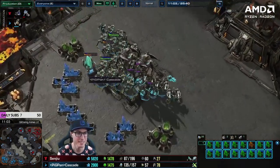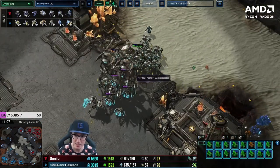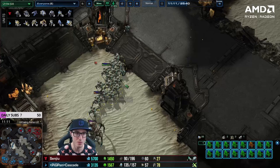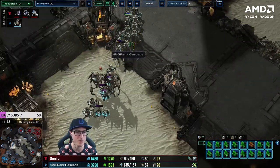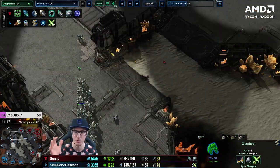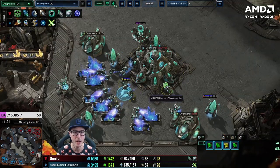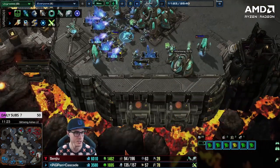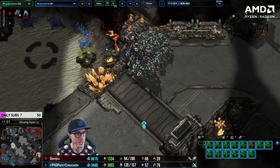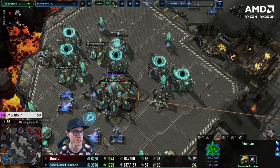Cascade has a pretty big army. One of the big problems Cascade has is breaking my golden rule. Why do we have 16 blink stalkers? Are you Parting? Are you going to micro these with 450 APM best micro in the world? No, you're not. So don't make blink stalkers — make chargelots. The chargelot is the friend of the baboon. You A-move them — the chargeleot is for players who don't micro. Don't build so many stalkers; zealots are just much better performing units.